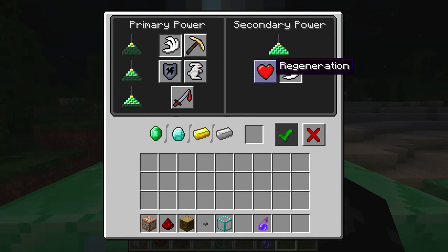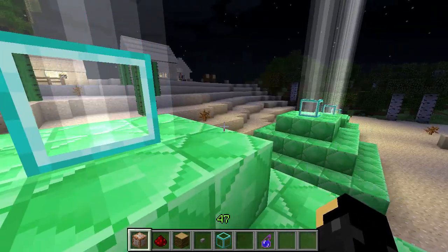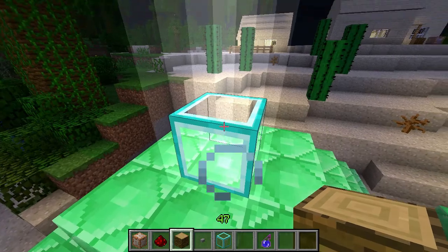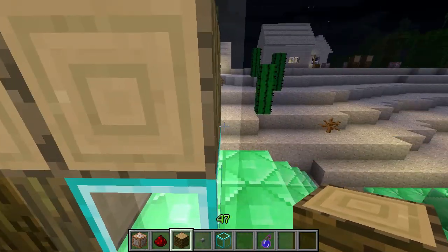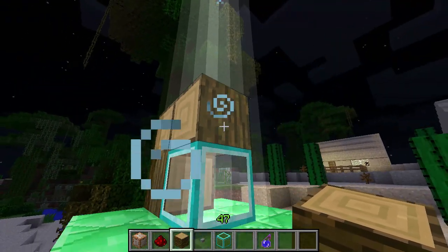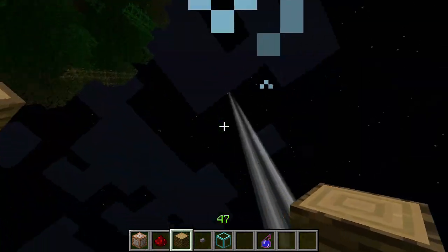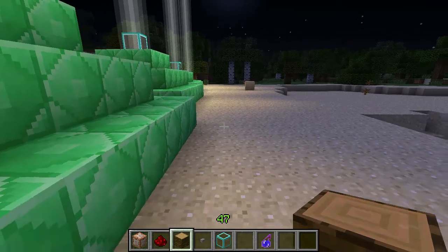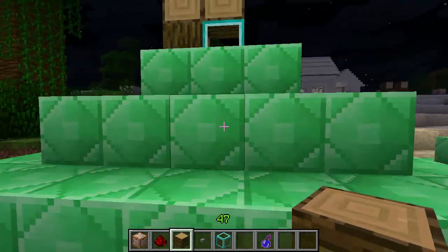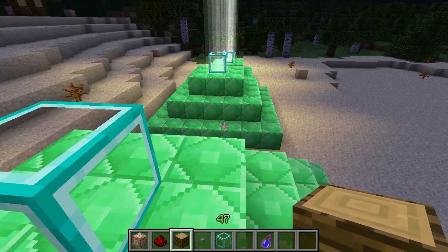And you can go in here and change how you want them to be, pay for it again, and away you go. Now, it is important that if anything covers up the beacon — just wait a moment — it will actually deactivate, and so will its abilities. It must be able to see the sky. As you can see, I'm back to normal speeds. Obviously, that could be used as a feature in maps as well.